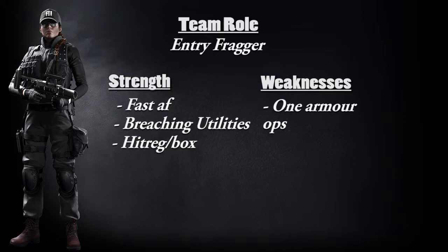Her second and final weakness is the same speed and unpredictability that is one of her strengths. Some people like to rush in with Ash at the very beginning of the round and that can be very risky, because the enemy team can have a lot of traps prepared for you. If you go in like a wildcat, then you're definitely very vulnerable to these traps, like Kapkan traps or Frost traps.